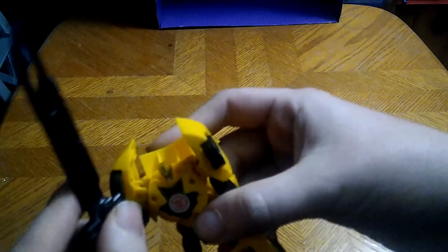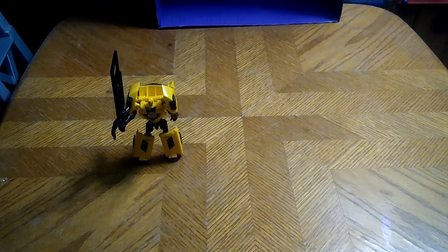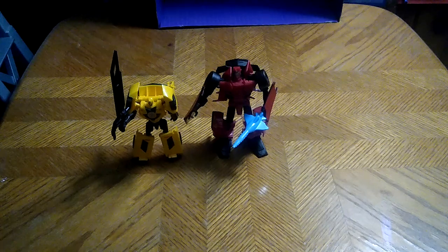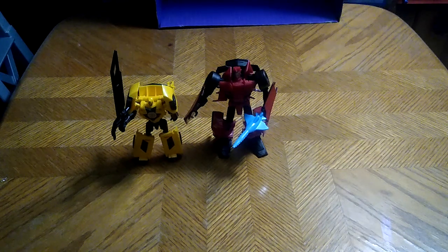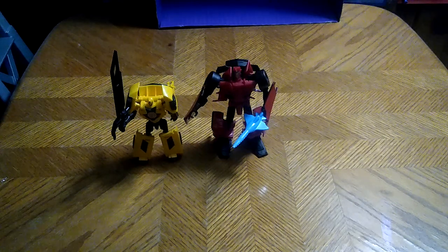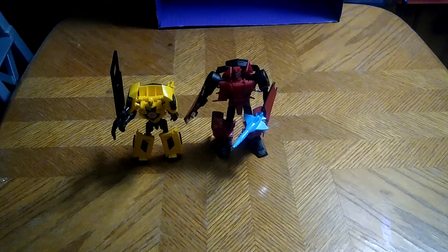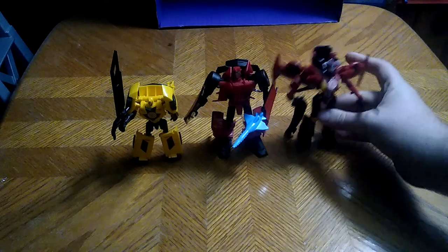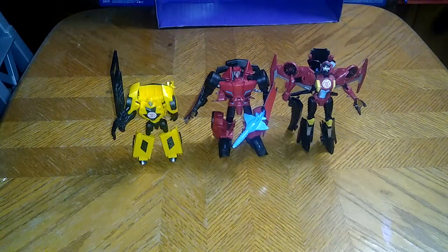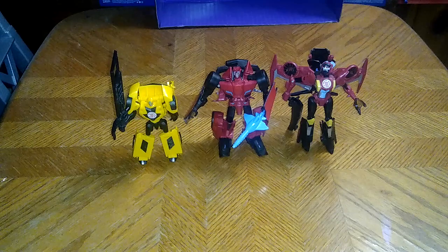Since I don't have his original weapon, I gave him a sword — now he's wielding it against the Decepticons. Now we're going to get into some comparisons. Here is Sideswipe next to Bumblebee with the sword I just gave him, followed by Windblade, another Robots in Disguise character. Her sword just popped loose out of her hand, but there are the Autobot comparisons.